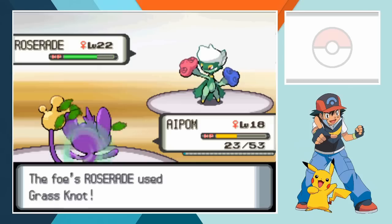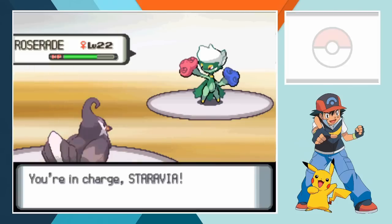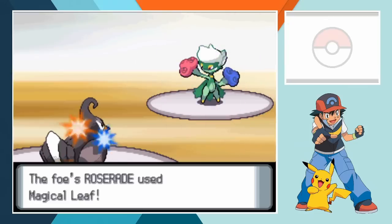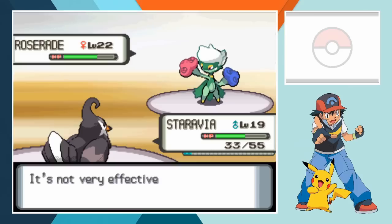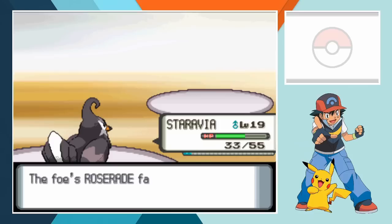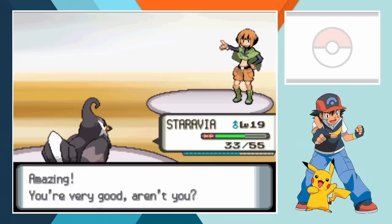When Gardenia's ace comes in we make the switch out to Aipom who's hit hard by Grass Knot on arrival. Given Aipom's low weight that's only hitting as a 40 base power move which just goes to show how powerful Roserade can be. When she gets close Aipom is able to get off a Scratch but that's it - Grass Knot connects again to finish off Aipom. We send in Staravia but despite his high speed stat, Gardenia's ace still strikes the first blow. Even though it's not very effective, Magical Leaf is still able to cut away around 40% of Staravia's health. But the Starling Pokemon swoops down to land a Wing Attack, scoring a knockout and handing us the win. Gardenia forks over the Forest Badge.